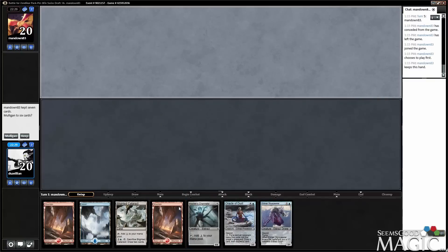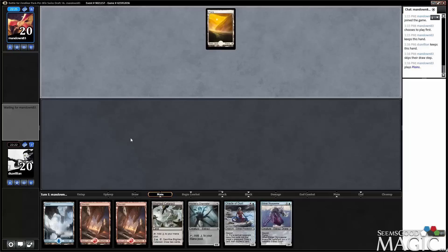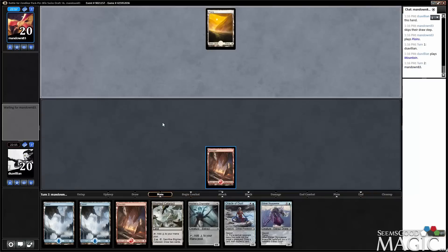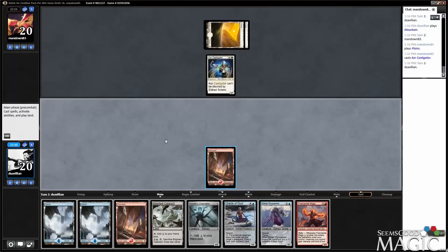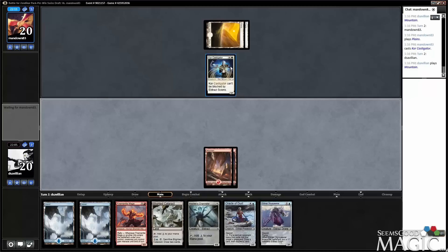This is decent. We get to go turn 3 Skyspawner into turn 4 Oracle of Dust or Channeler, whatever we decide. We'll keep this — we have Blighted Cataract as flood protection. A 2-drop would be pretty good; I don't think we've played many 2-drops today. Fire Mantle Mage, you're okay.